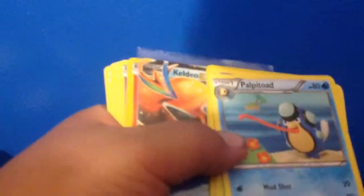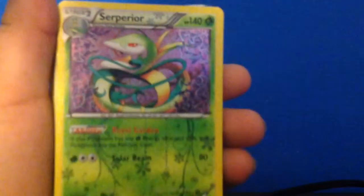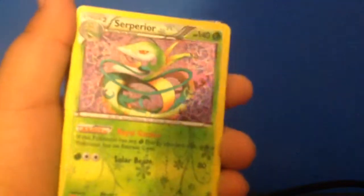That was actually pretty epic because we pulled two EXs on these three packs and I chose the right ones. We got Mewtwo EX and we got KELDO EX. If you like this epic unboxing give it a thumbs up — it'll be greatly appreciated. Subscribe and go ahead and like my Facebook page at JoelleTheCollector12. JoelleTheCollector12 fan page. Peace out.